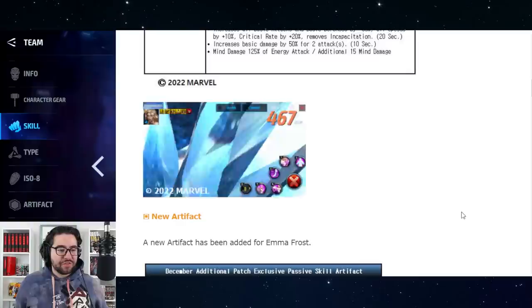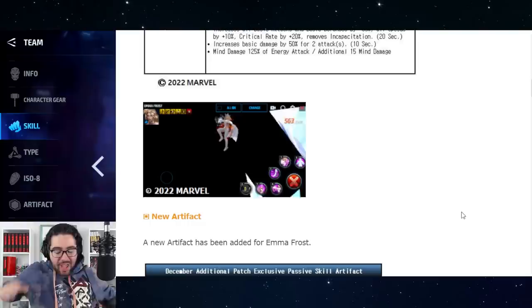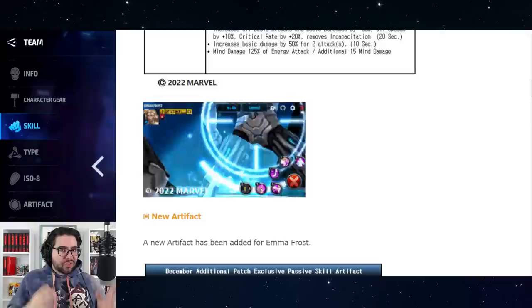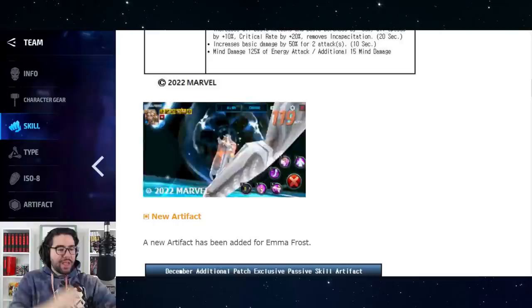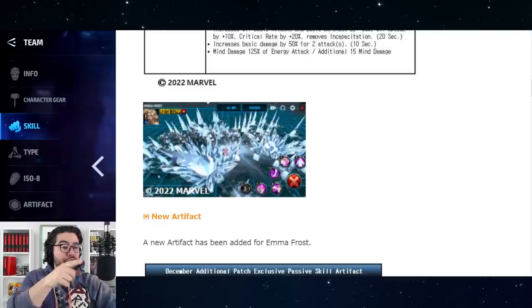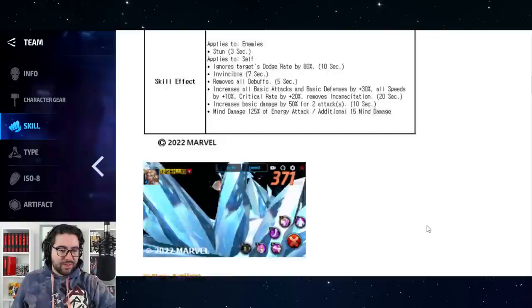Her Tier 3 skill has her mind control you, then fly up into the sky and throw a bunch of diamonds at you which then explode — a really gorgeous animation, somewhat similar to Cyclops's Tier 3. I really like the diamond aspect of Emma Frost; very few if any other Marvel characters use diamonds as part of their abilities. During the animation at the end she actually turns diamond for a brief moment.